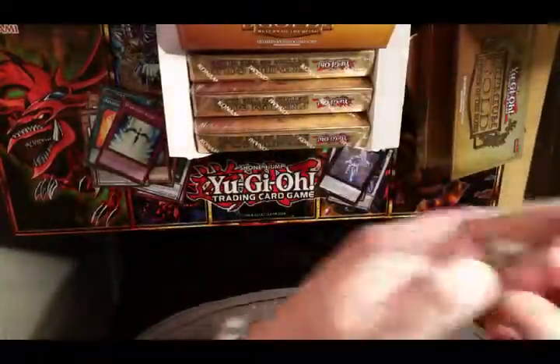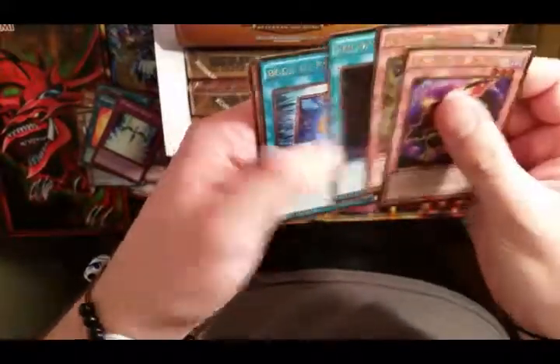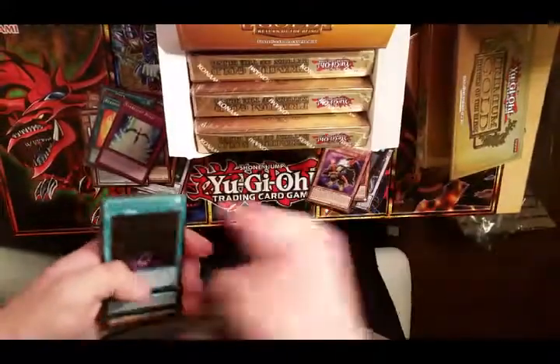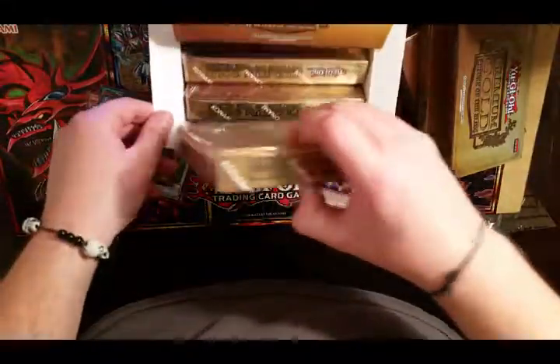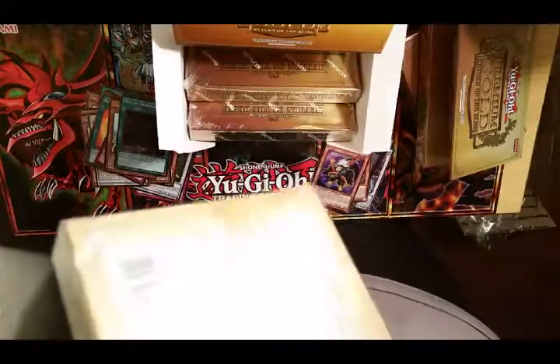Not too bad so far, decently happy with what I'm pulling. Black Wing, Junk Giant, Build of Darkness, oh nice - Book of Moon. Sylvan okay, okay.